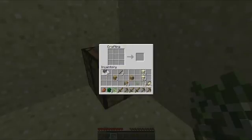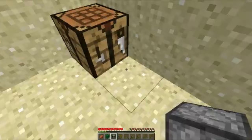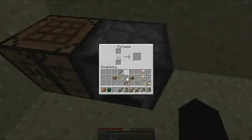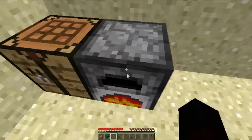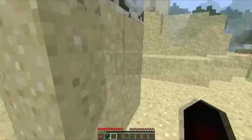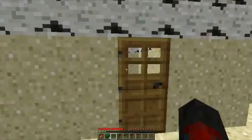I need trees. Oh that's why I come prepared. To make charcoal you need regular wood. You have a furnace? Yeah. Are you cooking stuff? Yeah.